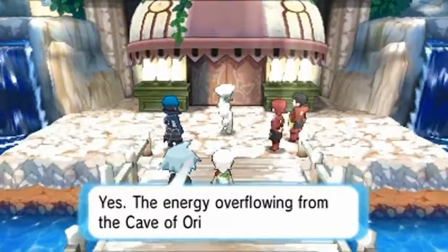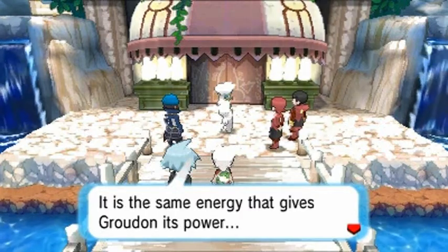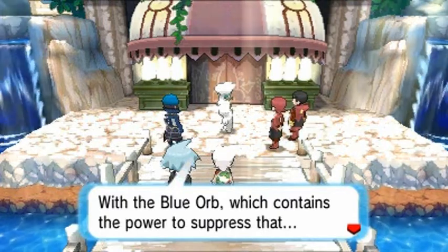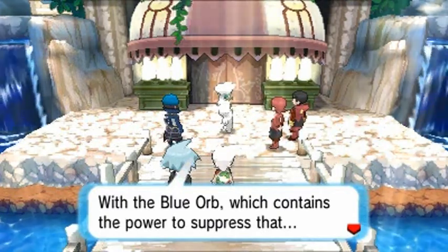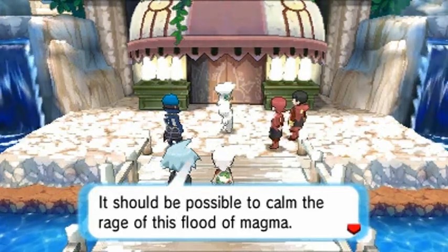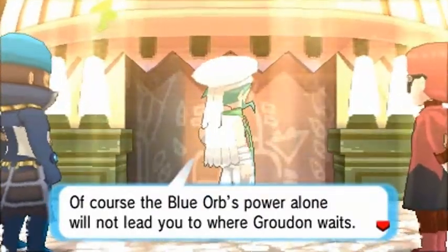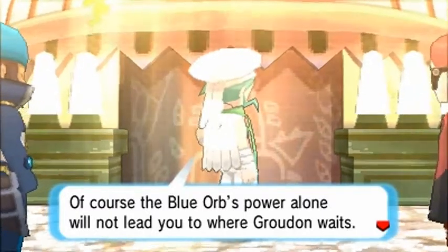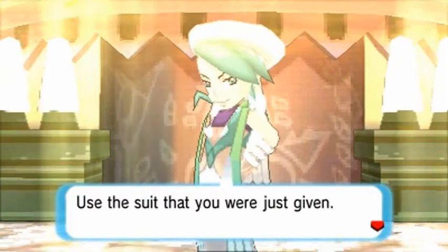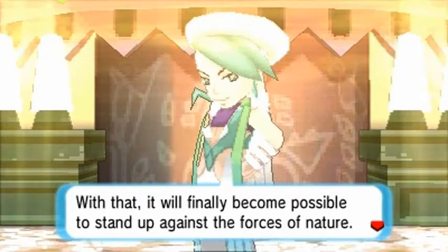The energy overflowing from the Cave of Origin — it's the same energy that gives Groudon its power. With the Blue Orb, which contains the power to suppress that, or the Red Orb in the other version, it should be possible to calm the rage of this flood of magma. Of course, the Blue Orb's power alone will not lead you to where Groudon awaits — you will not reach Hoenn's core that way. Use the suit you were just given and it will finally become possible to stand against the forces of nature.